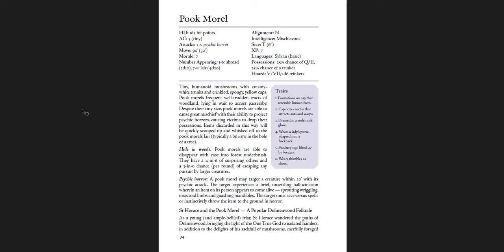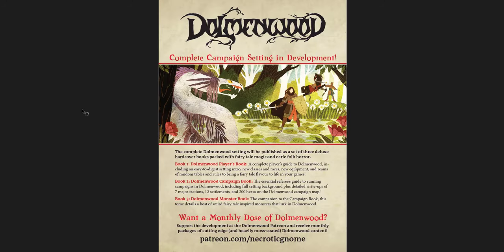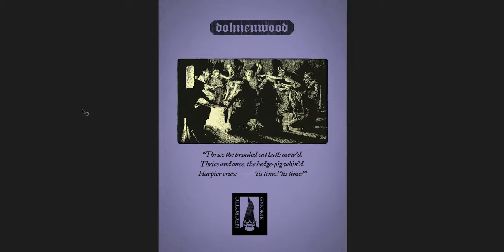Monsters of the Wood include the Brain Conch — great piece of art there, awesome — the Pook Moral, and the Wrong Uncles. And then the book itself with a few extra ads at the back for the Midderlands and then Dolmenwood itself.